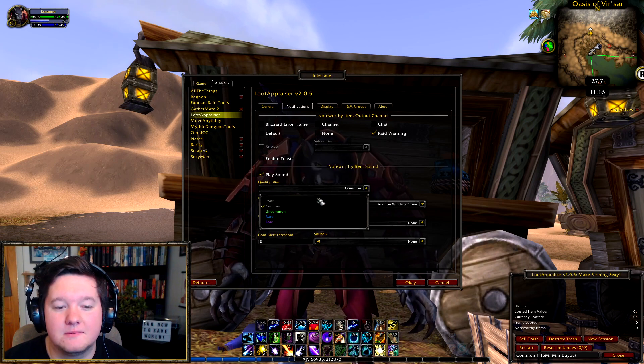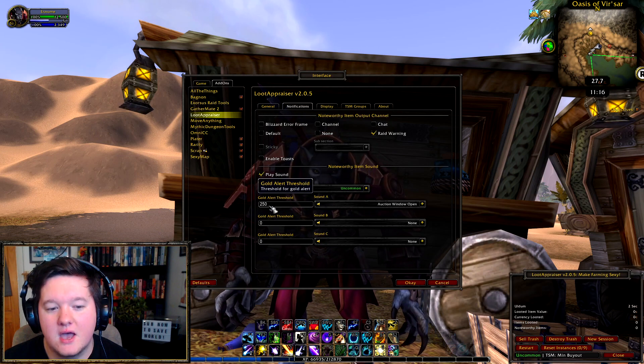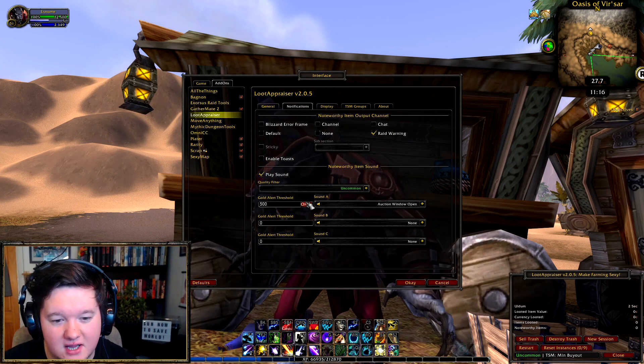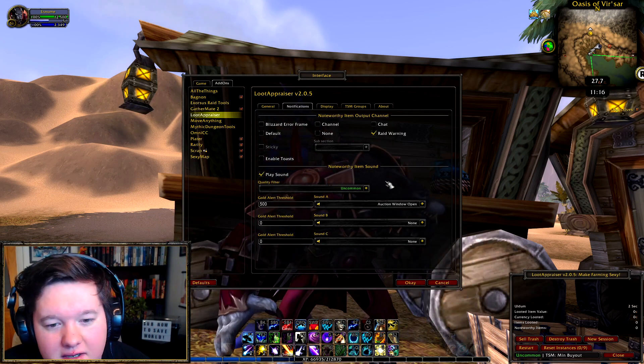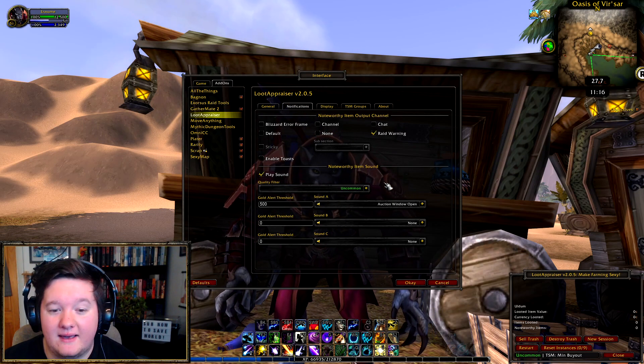The minimum quality I usually have set to common, but I'm going to change that to uncommon because it's more helpful. The minimum gold alert threshold is 250 gold — I'm going to change it to 500 because I only want to be alerted when I've actually got a really good piece of equipment in my bags.